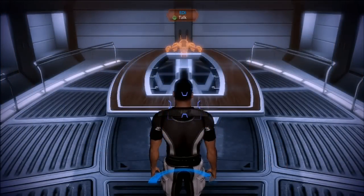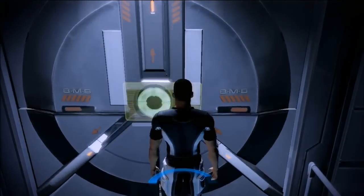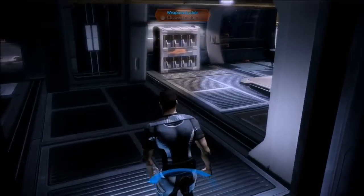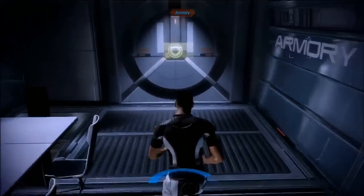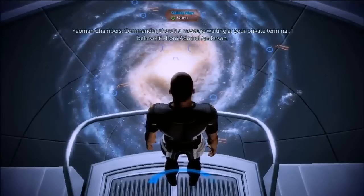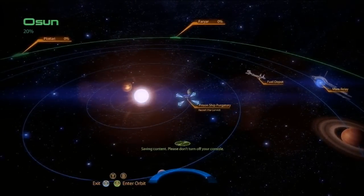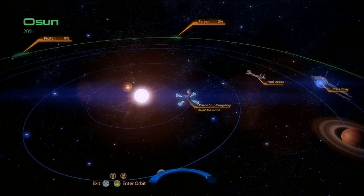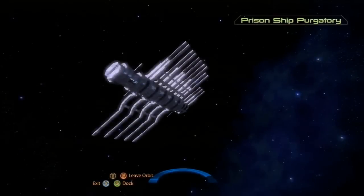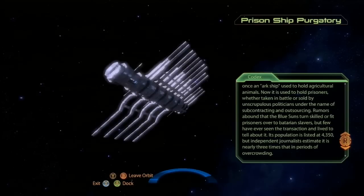Now I'm on a mission — I'm going to go pick up a potential squadmate. We're going to a prison ship called Purgatory to acquire a subject named Subject Zero. I'm going back to the galaxy map to plot a course and fly to Purgatory. This is the familiar galaxy map — we'll fly in, enter orbit, get a bit of detail about the location, and if it's the place we want to go, we'll dock.